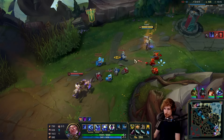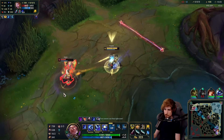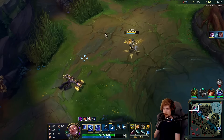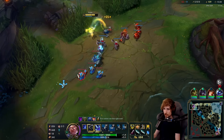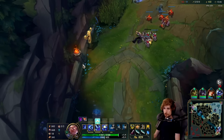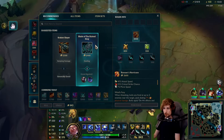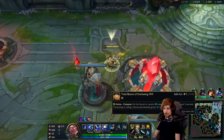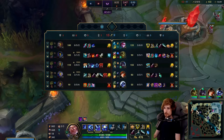Of course, we can still go Blade of the Ruined King, which is definitely an option. I might even consider Guinsoo's Rageblade, which is also an option - so we have plenty of choices. I think instead of Hurricane, since we're beating them up so hard, we can also go into this item. I still have my Biscuits which I didn't use this game - I usually use all my Biscuits, but this game I don't have to. Let's go back to top lane.